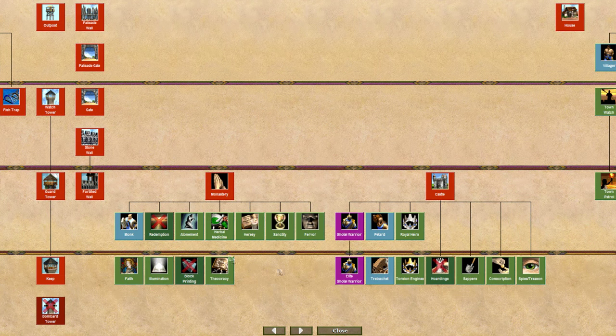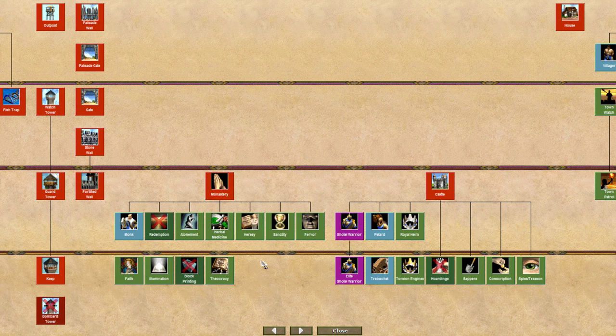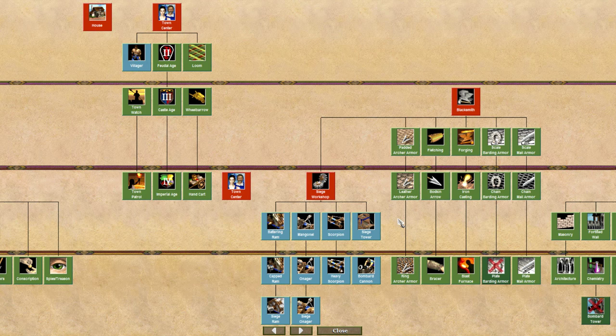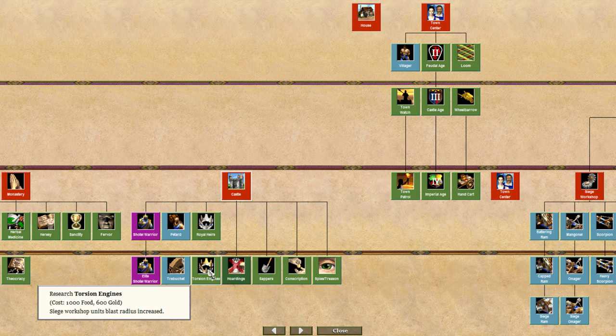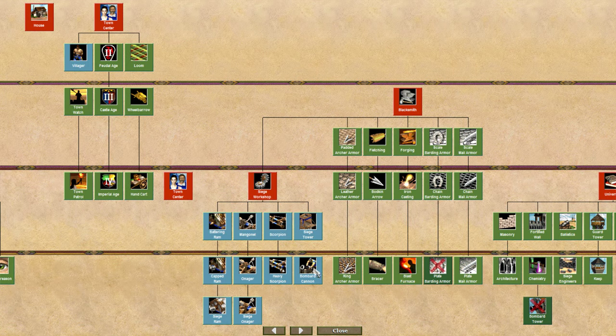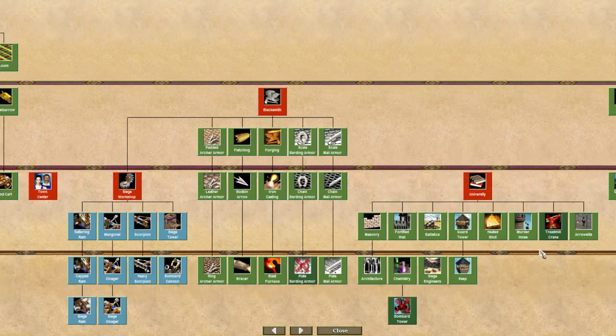The siege workshop is very impressive — everything is available. They get siege onager, siege ram, bombard cannon, heavy scorpion, and siege tower. Combined with Torsion Engines giving increased blast radius, that's going to be insane — siege rams with increased blast radius can do enormous damage. Their economy is well fleshed out. They miss crop rotation, but they have all the wood cutting and mining upgrades. Since they won't be making much cavalry or infantry, the lack of crop rotation isn't the end of the world. The Ethiopians will focus on siege and shotel warriors and archers.